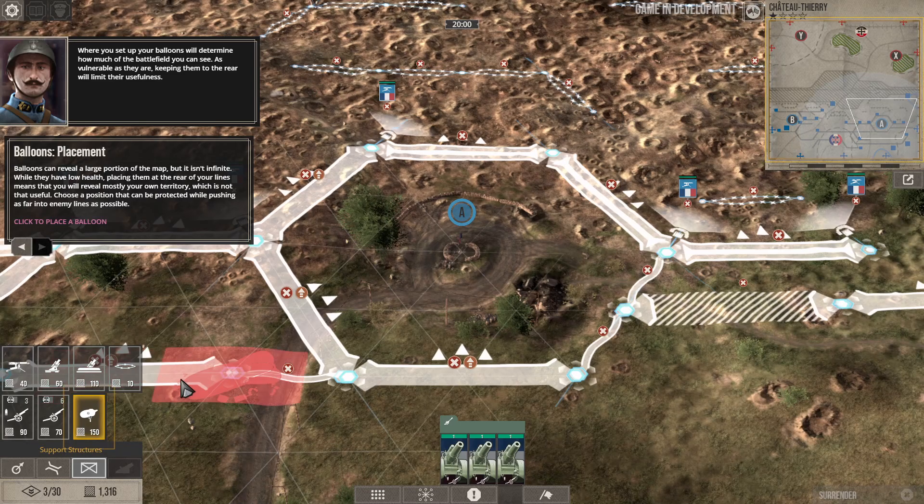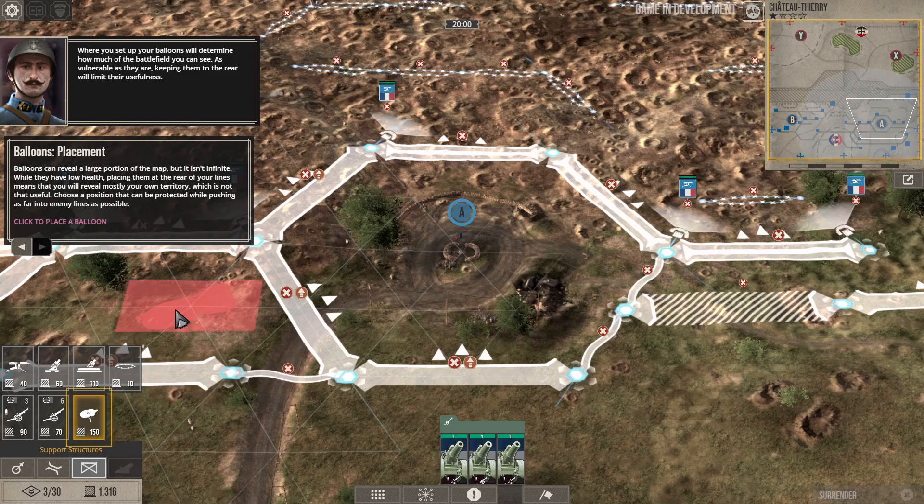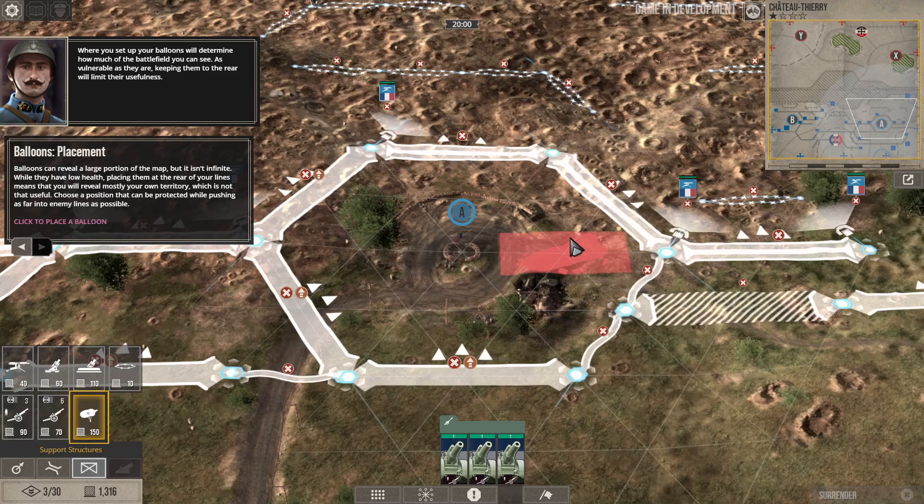Where you set up your balloon will determine how much of the battlefield you can see. As vulnerable as they are, keeping them to the rear is useful. Balloons can reveal a large portion of the map but it isn't infinite — if they have low health, placing them at the rear means you will reveal mostly your own positions. Use a position that can be protected while pushing as far into enemy territory as possible.